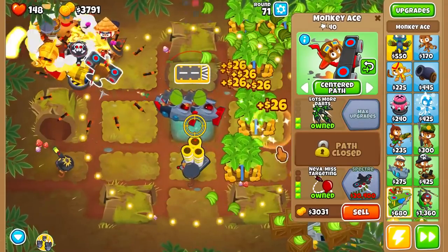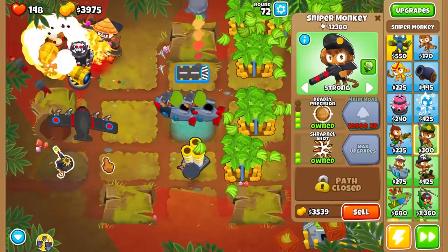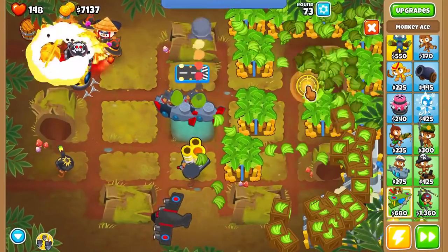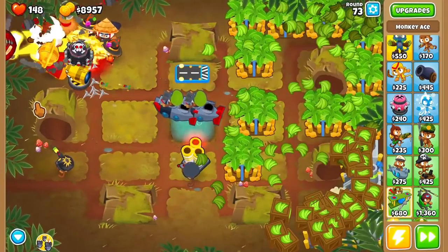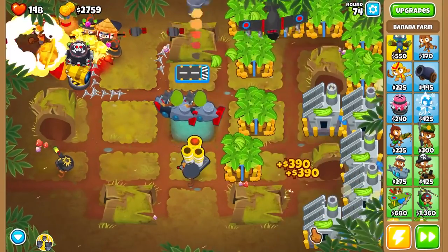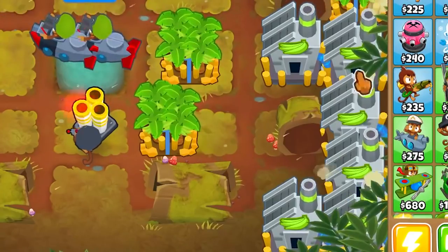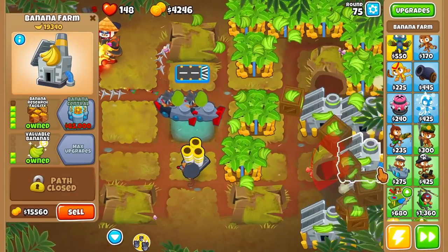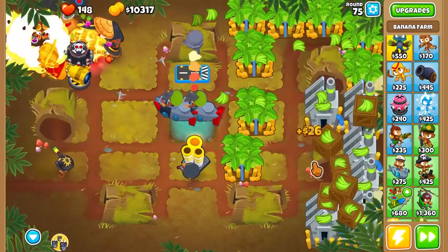So we're going to try to get that one, and we already have enough. So Spectre, as you can see, just shoots a non-stop stream of bullets, which is exactly what we want. And then if we just put him in a path where he isn't going to get blocked by this stupid stump, he's just going to demolish 24/7. And there we go — we have a whopping six Banana Research facilities now. Our very first one has made us $30,000, and basically all the other ones have two, which is crazy.